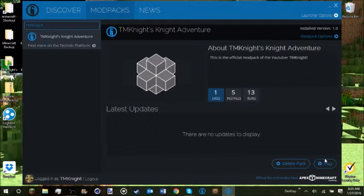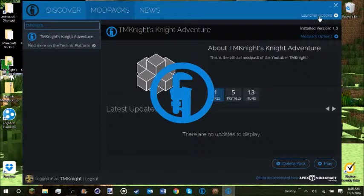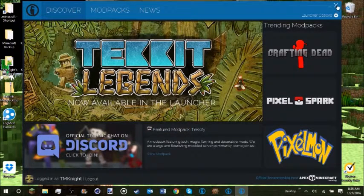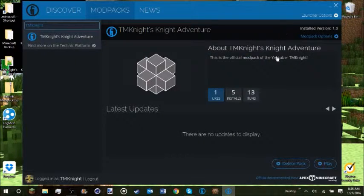Once you've installed it, do not play it yet. Click Launcher Options, then Java Settings. Make sure you have Java 1.8.0 — it doesn't matter what the underscore number is, just make sure it's 1.8.0 at least. Then change the memory to 2.5 gigabytes or 3 gigabytes, close it, and then run it.